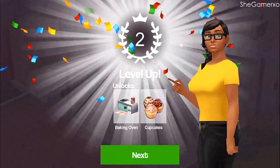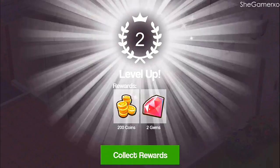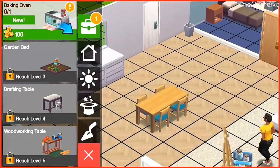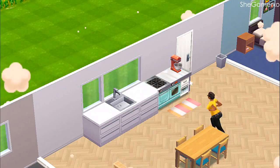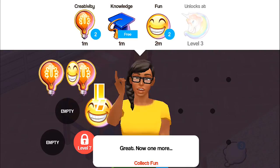Leveled up and I got baking! If I can make cupcakes — yes! Look at me, yes girl! I'm living for it, oh my god, I'm loving it! I have enough coins to buy a baking oven. Let's skip — do I have to though? Yes, look at me go! All right, let's go ahead and make cupcakes, we need to have fun.